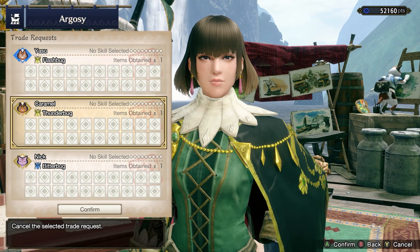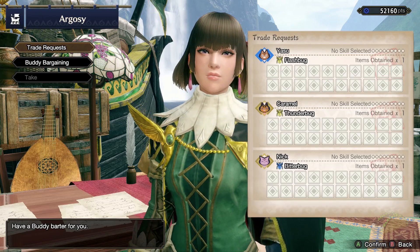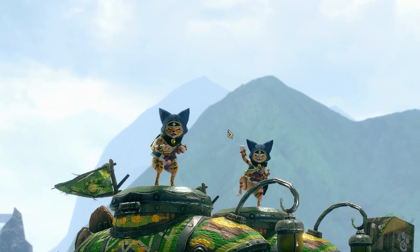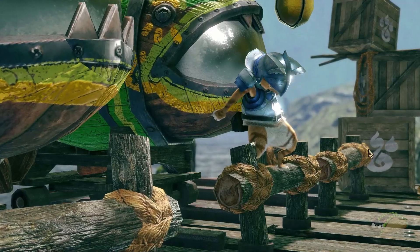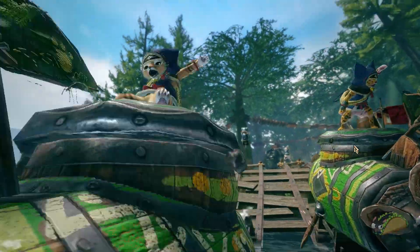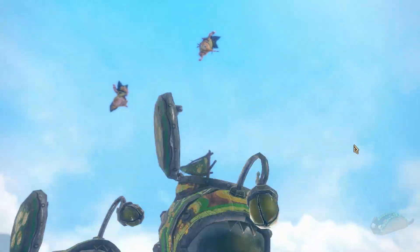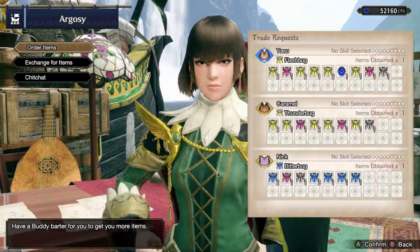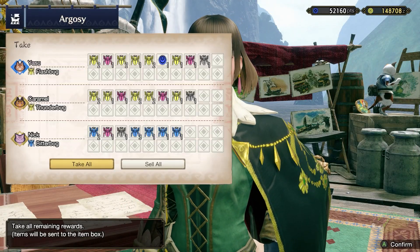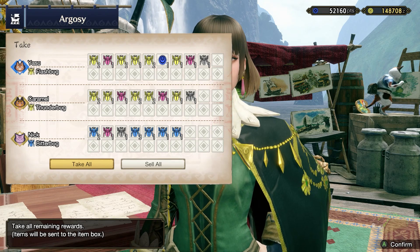The first thing any hunter should do once they get situated is work on getting the additional automatic farms unlocked. In Monster Hunter Rise, these are submarines that your buddies manage. You could use them to easily farm resources accruing after every hunt. As with any good sales tactic, the first submarine from Rondine is free, but you need the second and third submarines unlocked to really reap the benefits of these item-generating submarines.